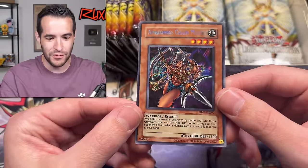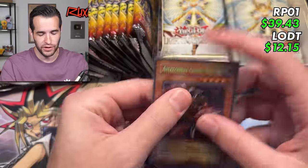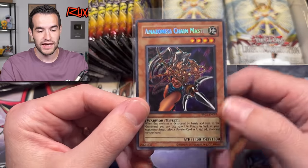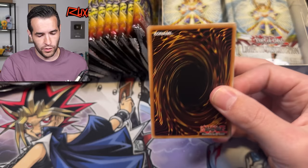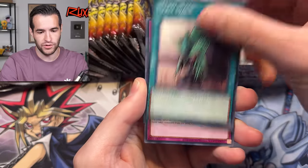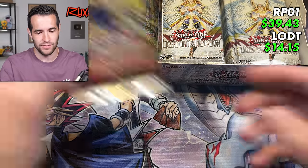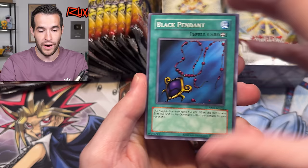Our first secret rare ever pulled from the reprint — Amazoness Chain Master! Only the second ever in Retro Pack; the first one I pulled was from the original in the 100K special. If you guys remember that — Amazoness Chain Master, man, these cards look so good. If it weren't for the date you'd probably just look at the back and think these cards are in way too good a condition to be originals. But thankfully the date's there so you can differentiate. This video should have the new prices like from TCG, as accurate as possible when I post it — keep in mind prices can change.